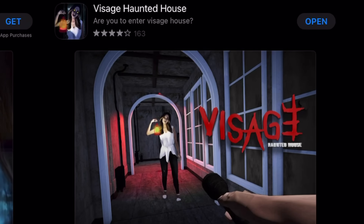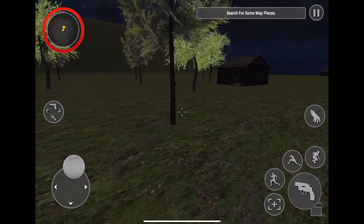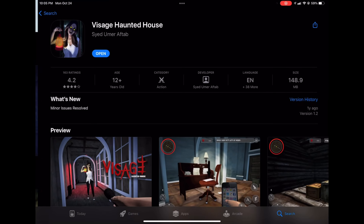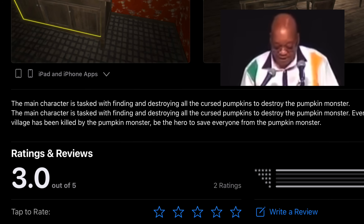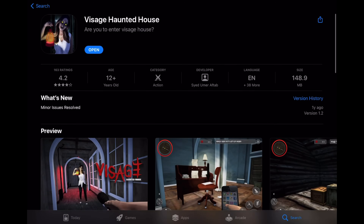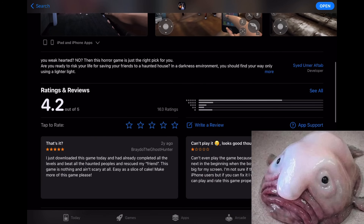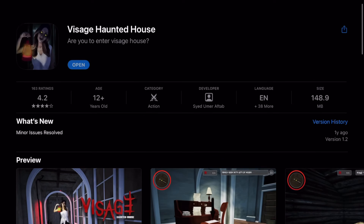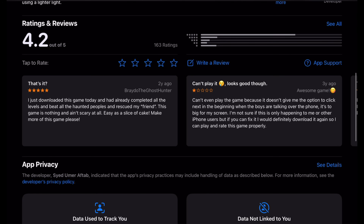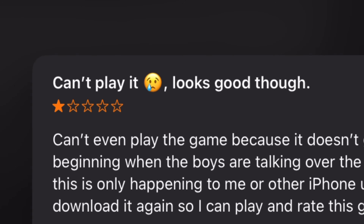The fourth game I'll be playing is Visage Haunted House. Remember when I said the witch and wizard game was the worst one? I lied — just a day later I found something even worse. The developer actively misspells a lot of words, with the description stating: 'You weak hearted? No no then this horror game is just the right pick for you. Are you ready to risk your life for saving your friends in a haunted house in a darkness environment? You should find your way only using a lighter light.' As for the ratings, it's at a 4.2, but the reviews don't agree — almost every single one is two to one stars, saying things like 'too short,' 'doesn't even work,' and 'can't even play it.'